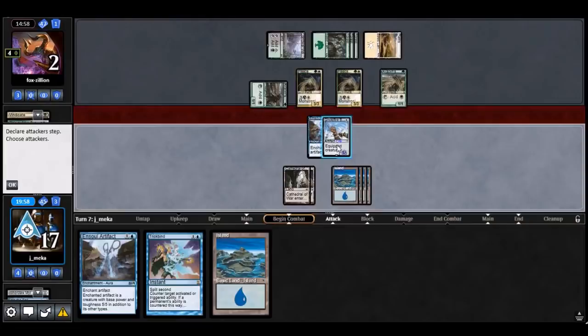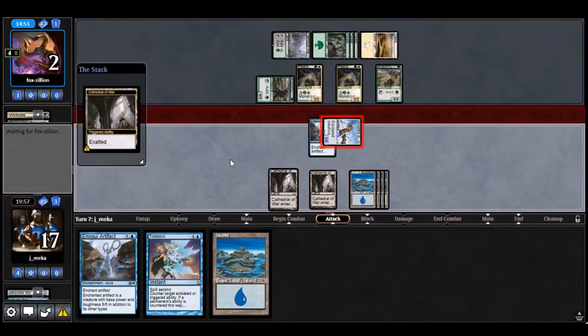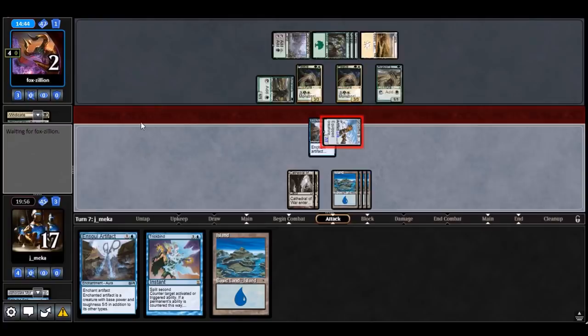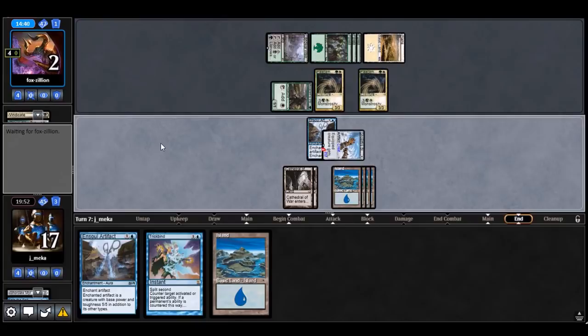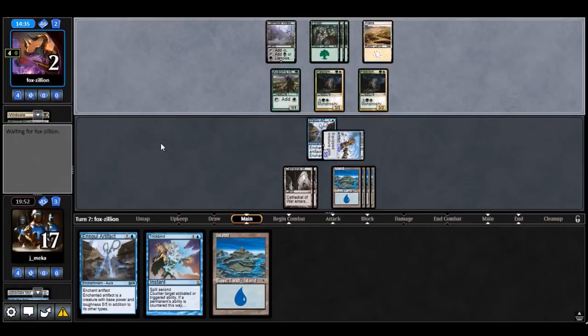Wow, so many lands. I'll totally take the triple block — I'll trade my two cards with their three. The last card is the two-three. This is a simple block: they block one and then get the monstrous trigger on one of them. But if I actually draw a Distortion Strike or Artful Dodge, this game is over — this game is actually over.